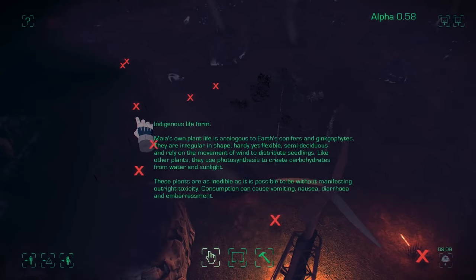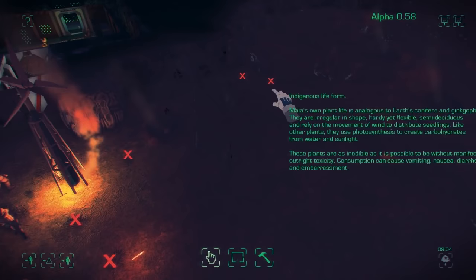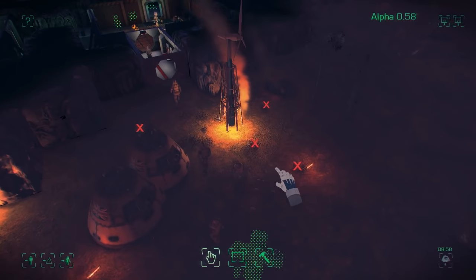We probably don't need to have all these plants out here disassembled — they're not that close to the airlock — so we'll cancel them so we're not wasting our imp's time. We can also disassemble that lander, which will give us more building materials.